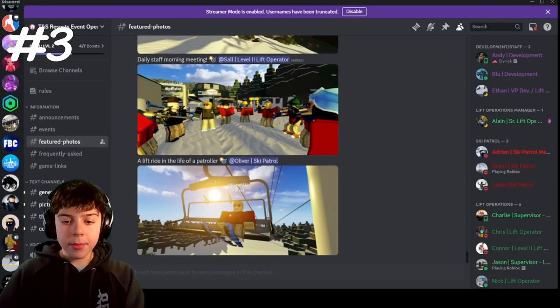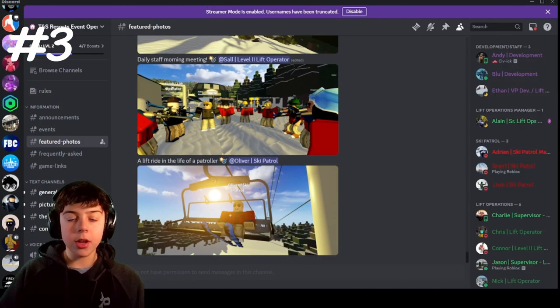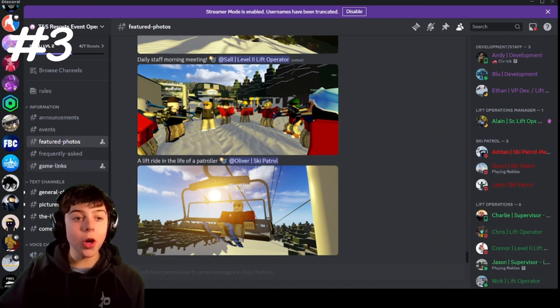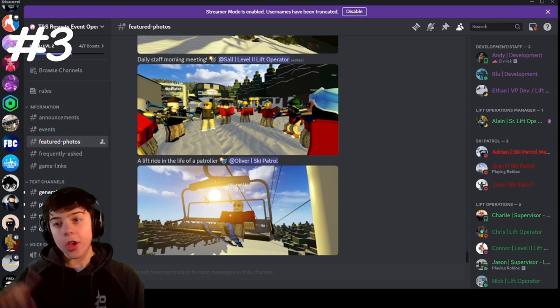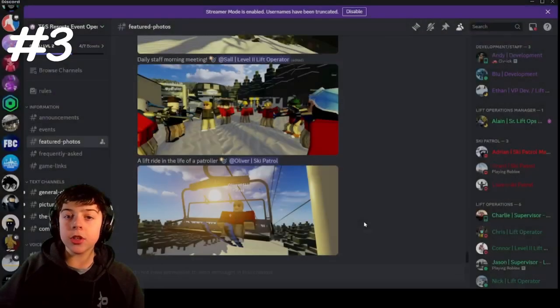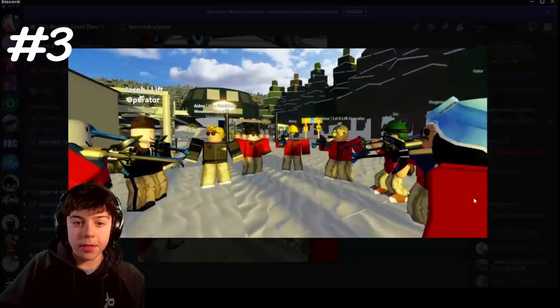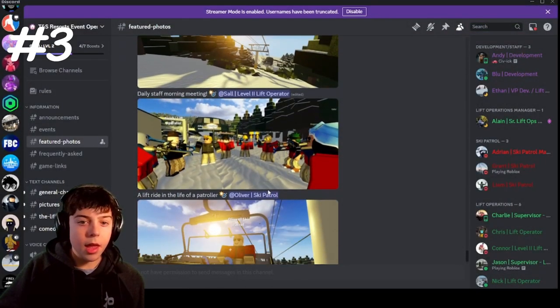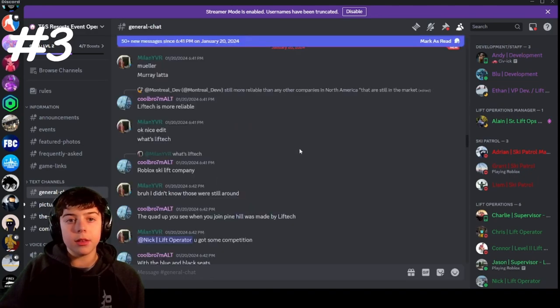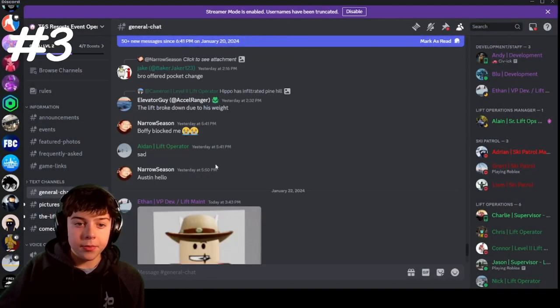This next entry is more of a group of games — all the TNS games. These TNS games are not open; they are privated and only open during events. But these events are the most realistic ski resort operations on Roblox you can find — better than Pine Hill, Polaris, and all the others. They have great staff, a really good custom ski system, realistic lifts. These were some of the best ski resorts until Pine Hill and Polaris came along.